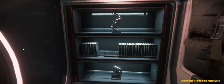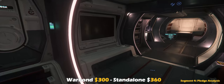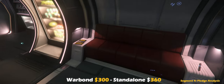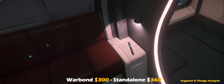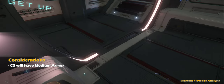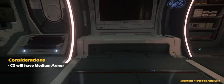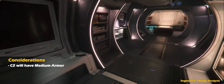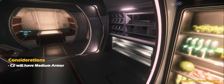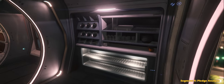For the pledge analysis, during its concept this ship was available for a war bond price of $300 USD and a standalone pledge price of $360 USD. Before making a decision, consider the following: ship armor is not yet implemented, but once it is, it is expected to play a large role in this ship's defense. Physical armor values will impact which weapons and ships pose an actual threat to the C2. In the current game implementation, armor is an arbitrary number value — anything that makes contact and is considered a weapon or ordnance will chip away at that value.